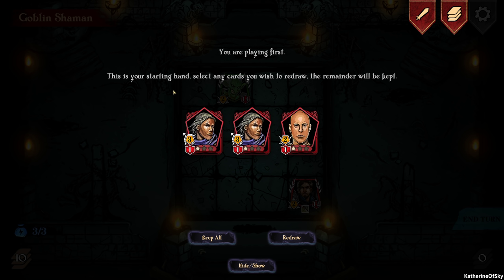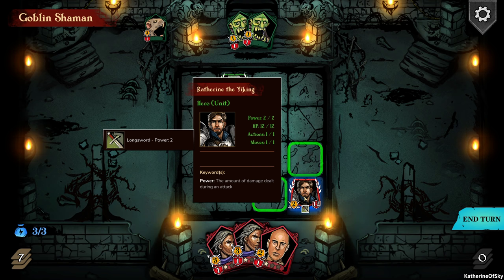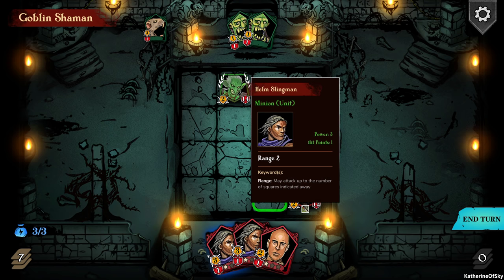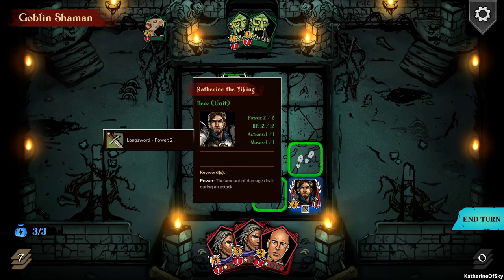Unlike Hearthstone, when you attack the other party, they can't attack you back — they have to do that on their turn, so you don't lose HP when you attack them. This is our starting hand. Select any cards you wish to redraw — I like them all, so let's keep them. We don't have a lot of interesting cards yet. Each unit — you can hover over each one and it tells you how much power and hit points they have.